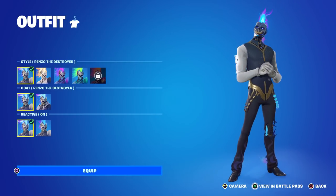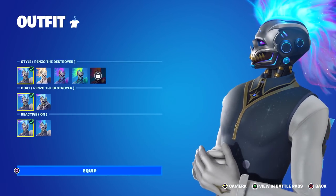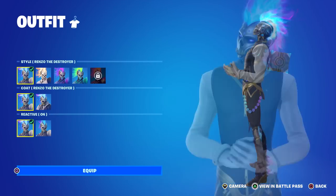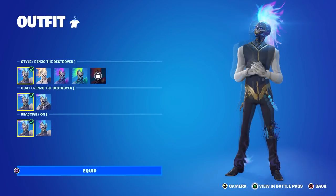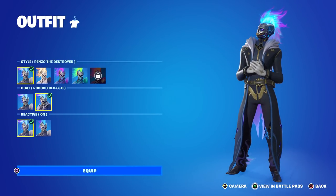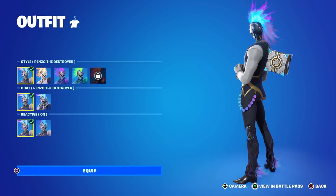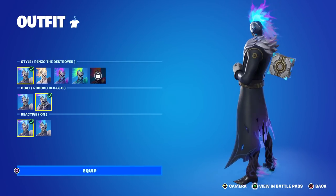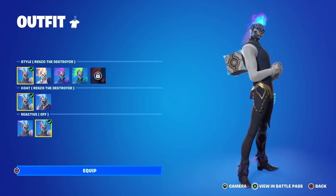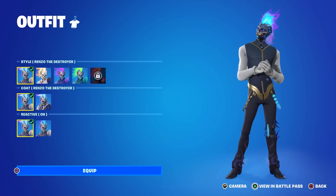He appears to be some kind of robotic bad guy — his legs and face are not human. He's kind of like a Terminator, but with a mohawk made out of flames, so he definitely looks like a boss. His customization includes his coat, which you can toggle on and off. Both options look really clean, though the back bling looks a lot better without the coat since with the coat it lingers in midair. He's also reactive — you can turn the reactivity off — I think it's just his hair, where it expands outward when active.